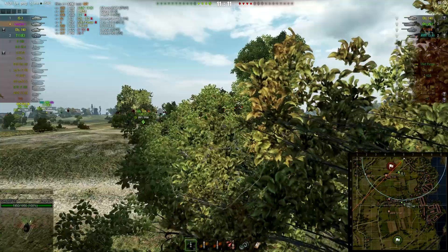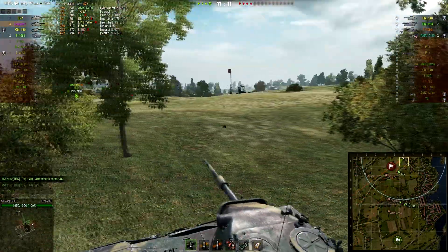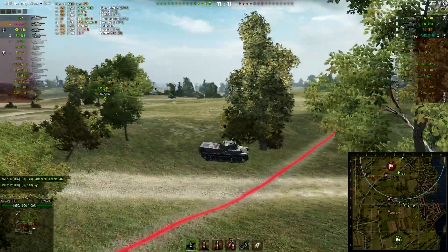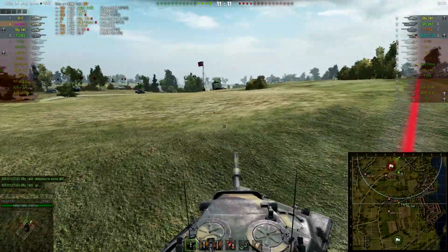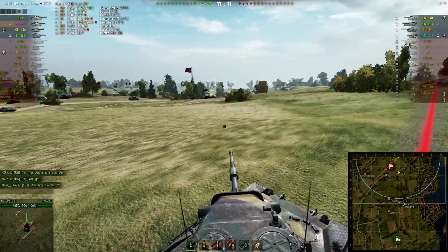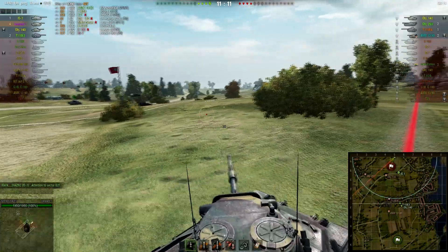And then there's me who is flanking, and it should be good enough to win this quite handily. The problem could be if I get spotted by the Object 140 — I could lose a lot of health. If the E4, the 263, and the 140 all shoot me, I'm almost dead.